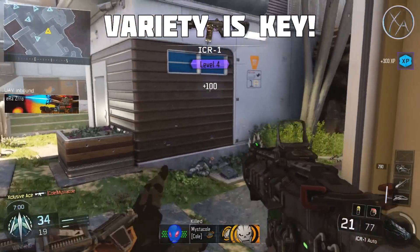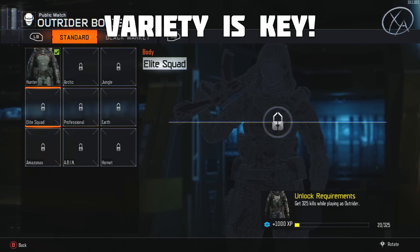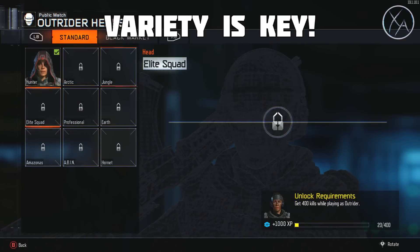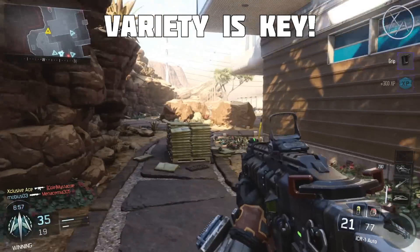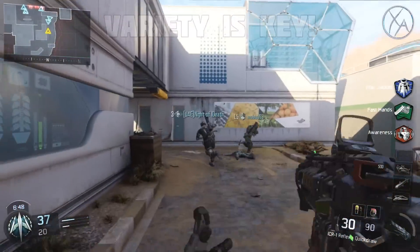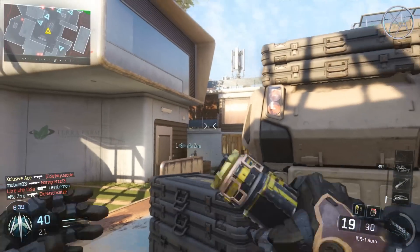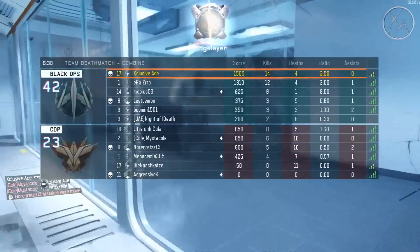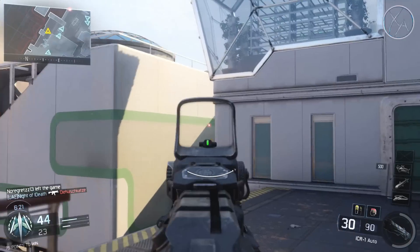Your specialist character is also surprisingly important. Even if you're not getting kills with their specialist weapon, just getting kills while having a specialist selected — like Prophet, for instance — you start unlocking challenges like crazy. There are challenges that earn a decent amount of XP that basically just say 'earn X number of kills as Prophet' or whichever specialist. So just by having that specialist character selected, you're unlocking lots of XP through challenges.